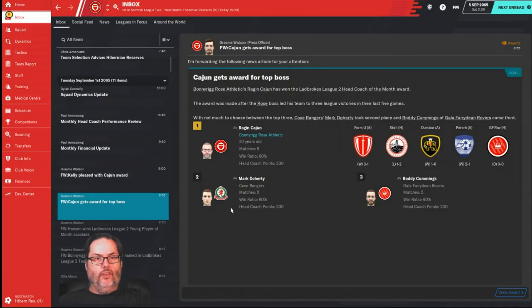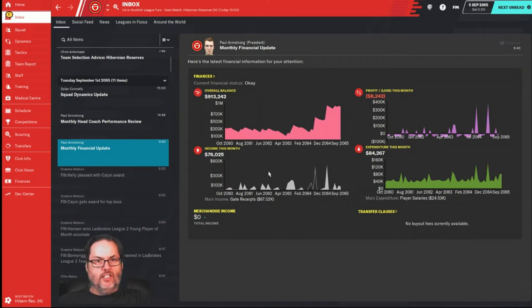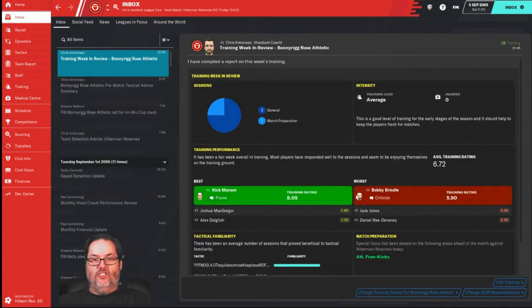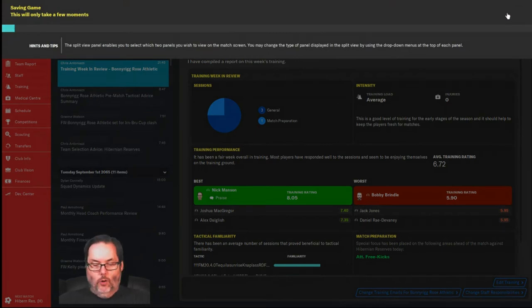I won Boss of the Month for August, and Sandy McArthur finished second for Ladbrokes League Two Young Player of the Month. We did lose eight thousand dollars for the month. We got about four or five bids on players but they were all for free transfers. We accepted one for our number three goalkeeper to save some salary. Murphy, our starting striker, had a bid but they wanted it on a free and wanted us to pick up eighteen thousand of his salary - so if I've got to pay for him, he may as well play for me.